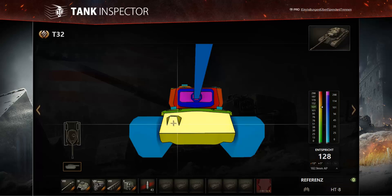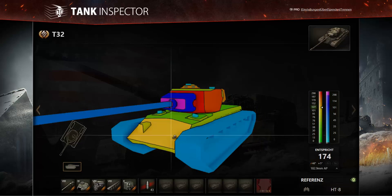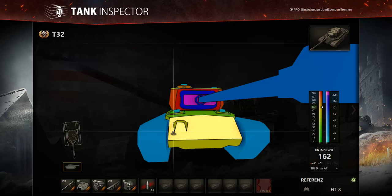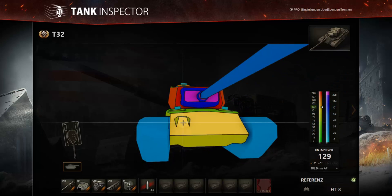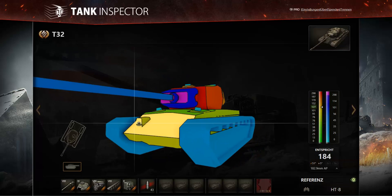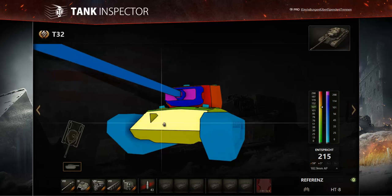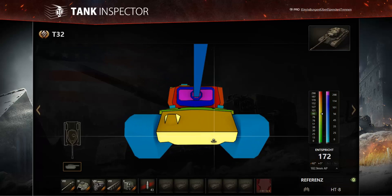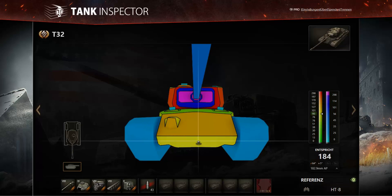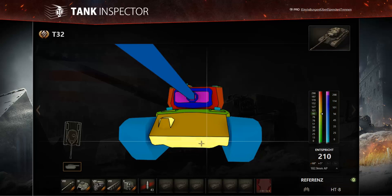However, the hull isn't without weaknesses. There's a machine gun port that juts up from the rest of the profile — it's not angled, so effective thickness drops to just 130mm straight on, or about 104mm on the side. That's quite easy to penetrate if you can't find another weak spot. The lower glacis is only 95mm, but that still amounts to 184mm and even over 200mm of effective armour in places, which is really good for a tier 8 heavy.